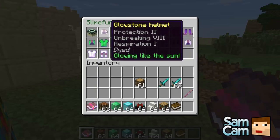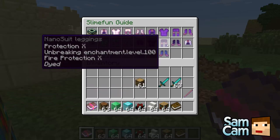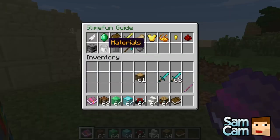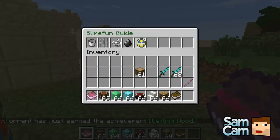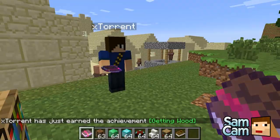Like armor here — we've got all this glowstone stuff. And if we go to say the nano suit, you need nano focus and obsidian. So this materials thing — you need to make the nano focus first, which requires eye of ender, a nether star, and all these things here. So it's very difficult to make.